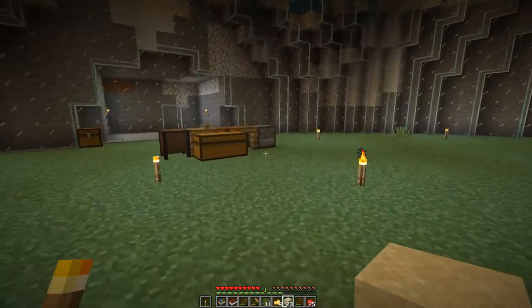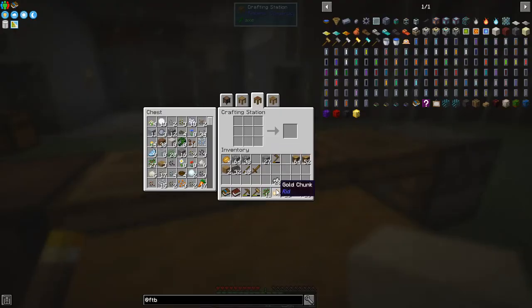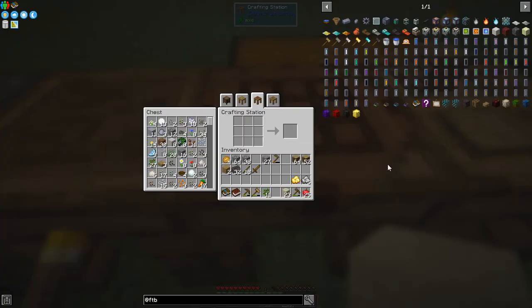I've just got my fourth gold - these are called gold chunks. We put these into a formula to get a gold cluster, and the gold cluster we can then process. I'm going to do the same with iron, which will give us five iron - actually we'll get a little bit more. So the first thing we've got to do now is make a melter.